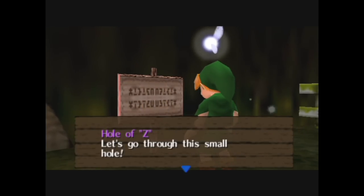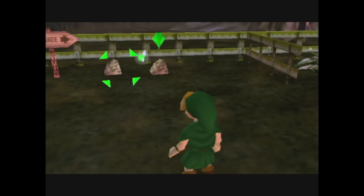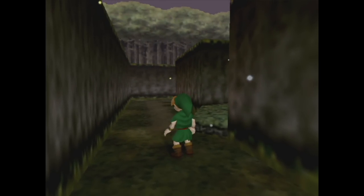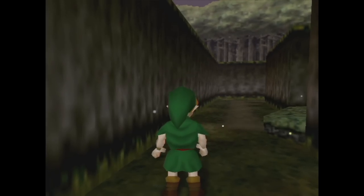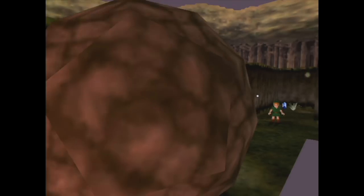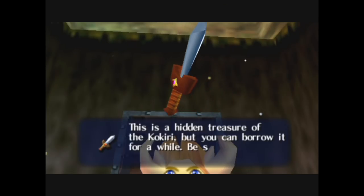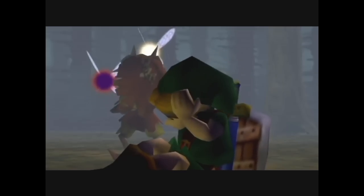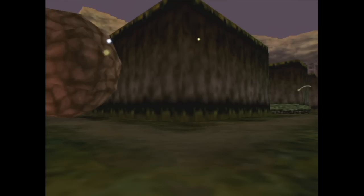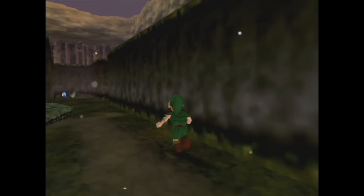A unique area inside Kokiri Forest is the Hole of Z, which is bizarrely named after the Z-targeting mechanic of the game. Do the Kokiri question why they have a spot named after a button on a Nintendo 64 controller? Regardless, crawl through the hole and you reach a tiny little maze. It's claustrophobic, and the boulder here just goes in a loop. What ethereal force guides this boulder along its path? This maze is home to the Kokiri Sword, a treasure that Link is supposedly borrowing, but I don't see him ever give it back — in fact, he keeps it in Majora's Mask. It's funny thinking of this as an armory. Past a hole you have to crawl through, defended by a magical boulder, is the super-secret weapon of the Kokiri: a letter opener. I guess trouble is rarely a problem here.